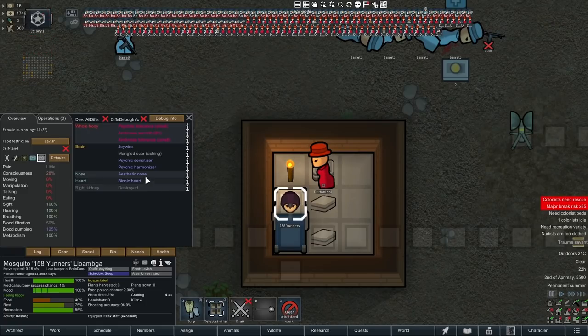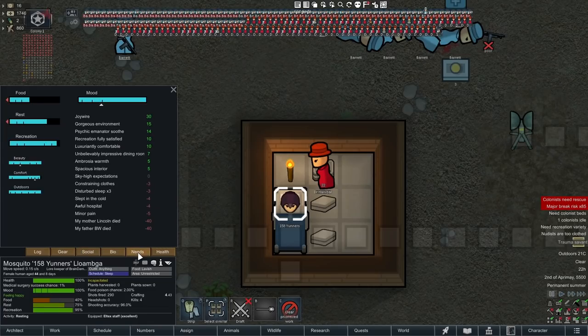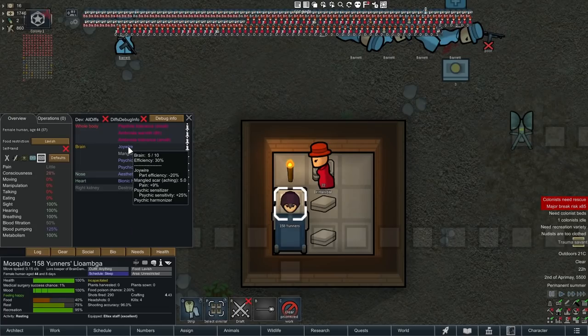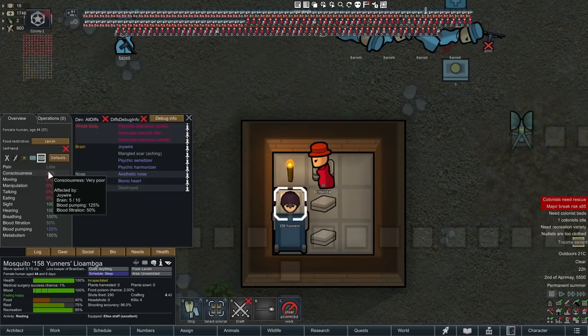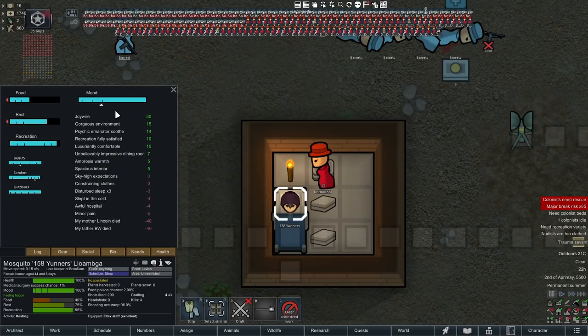What accidentally happened when I was attempting to put in the Psychic Harmonizer on this pawn was the operation was botched. This resulted in brain damage to the pawn — they lost 50% of their consciousness. I also put in a joy wire afterwards to crank up their mood. They were a nudist and pyromantic so I gave them a flame-based weapon and stripped their clothes. However the joy wire decreased their consciousness below 30%, and they literally just passed out. Once a pawn is unconscious, their mood actually locks at that position — their recreation locks and they can't have any mood changes at all.